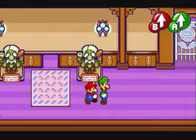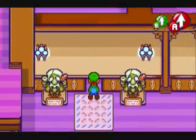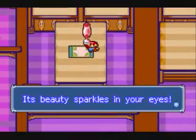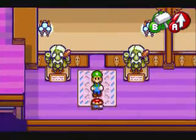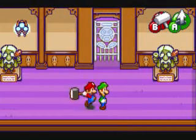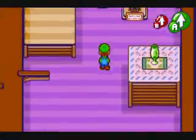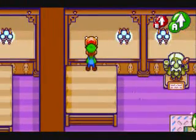Hey, what's up you guys? Welcome back to Let's Play Mario & Luigi Superstar Saga. We continue on through Chateau de Chucklehuck, and we are getting these goblets for those two Frenchmen. For some reason they want these cups, I don't know why. And of course it's a red cup and a green cup, just like the Mario Brothers, because they're the Frenchmen brothers — whatever you want to call them.